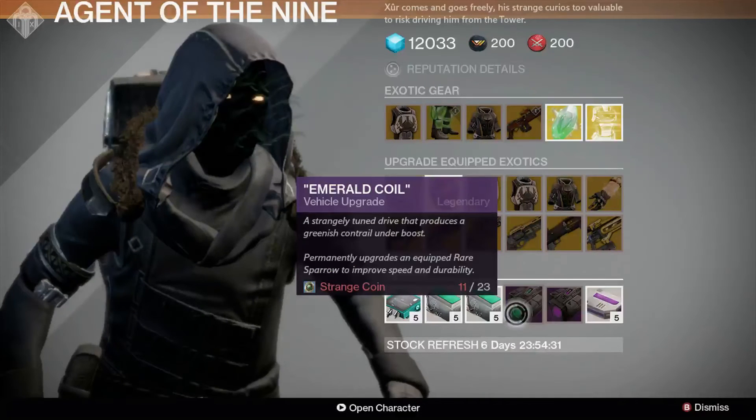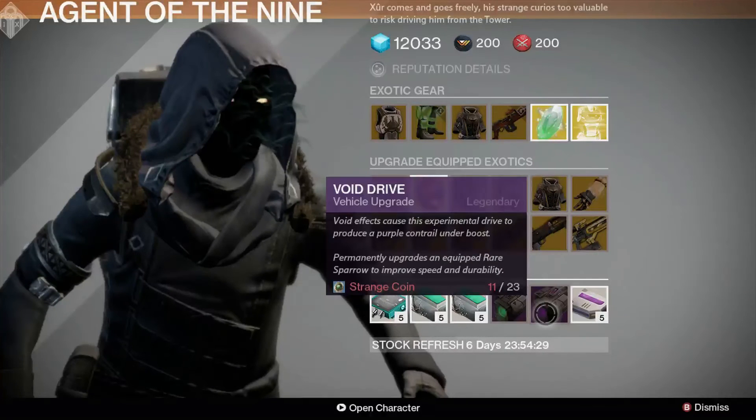For your sparrows, we have Emerald Coil, which provides a greenish contrail underboost, and Void Drive, which provides a purple one. Both provide increased speed and durability, for 23 strange coins.